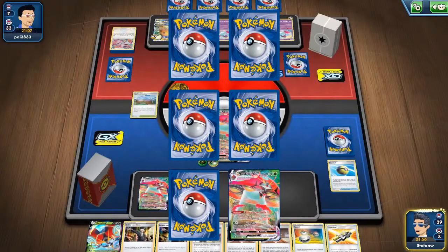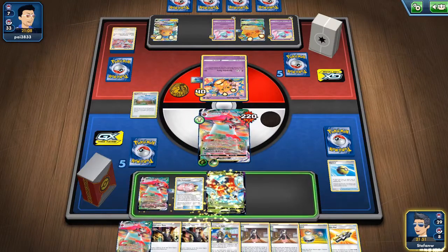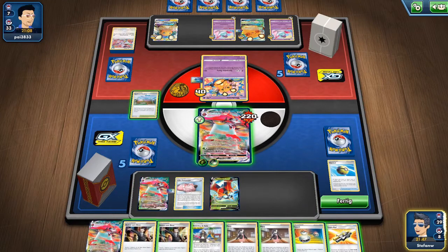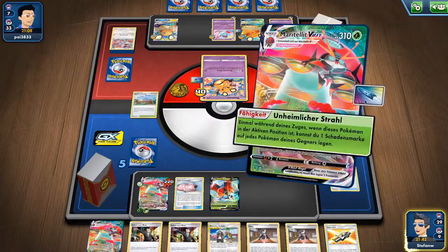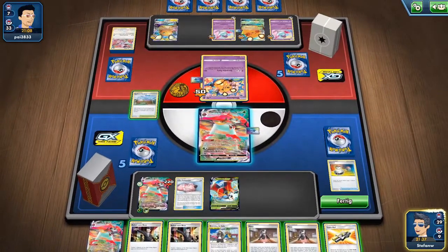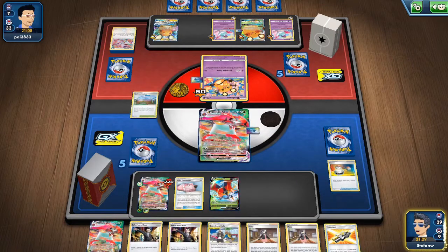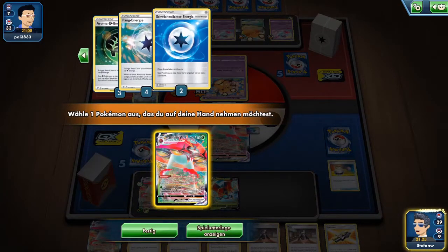He still needs three Arrokuda for a knockout, and has also played three Nessa already. The game is tougher than I thought — I expected it to be much easier. This deck seems very consistent, which I didn't expect honestly. He's also playing Turbo Patch — it's a crazy list.